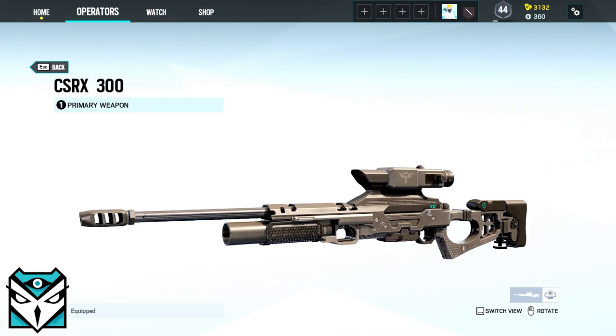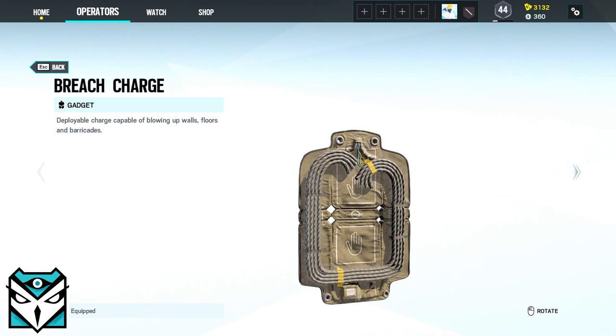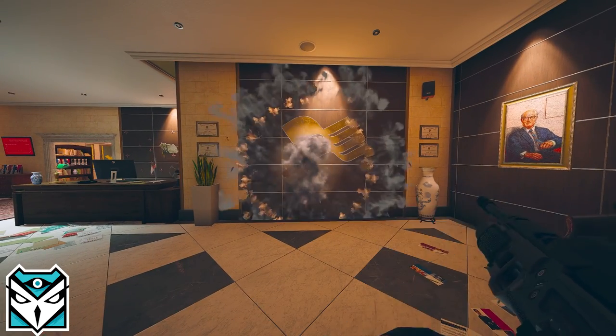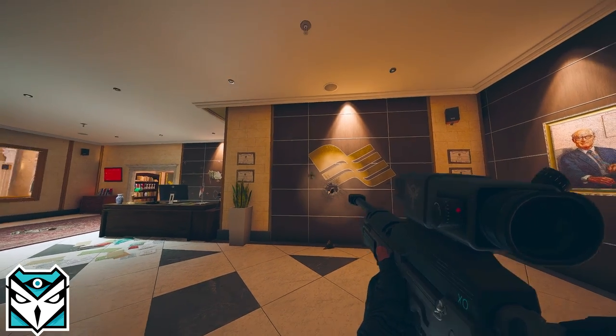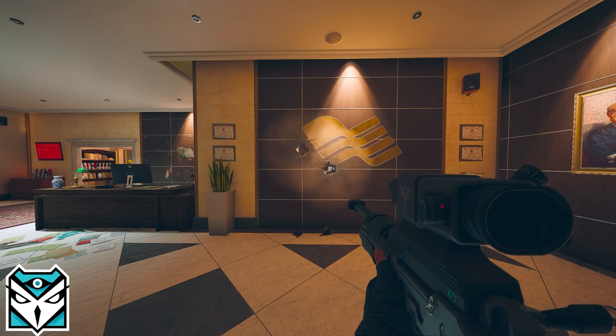Kali comes with her primary weapon the CSRX-300 and her secondary either the C-75 Auto or the SP-SMG-9. Her gadgets are either three breach charges or one Claymore. And her device LV Lance is an underbarrel mechanical projectile that explodes within a set radius to destroy gadgets on both sides of breakable and reinforced surfaces.